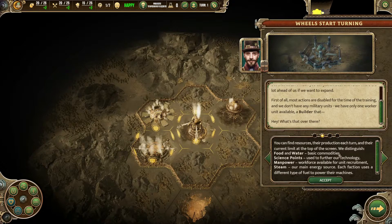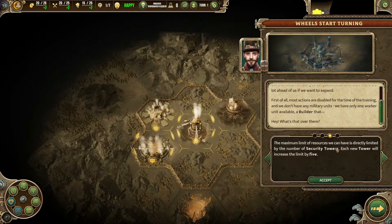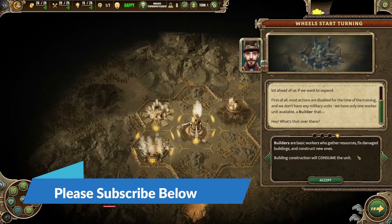Food and water are basic commodities. Science points are used to further our technology. Manpower is the workforce available for unit recruitment, and steam is our main energy source. Each faction uses a different type of fuel to power their machines. Maximum limit of resources is directly limited by the number of security towers — each new tower increases the limit by 5. Builders are basic workers who gather resources, fix damaged buildings, and construct new ones. Building construction will consume the builder unit.